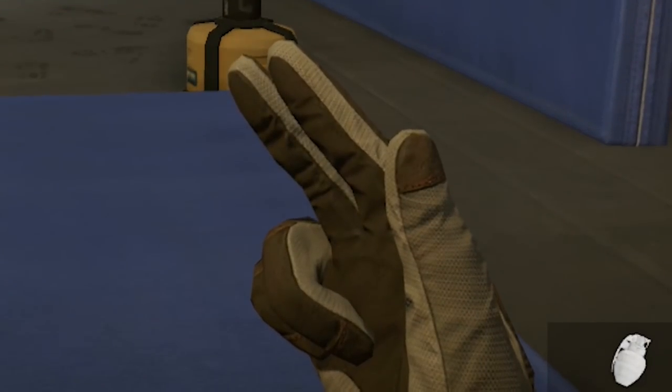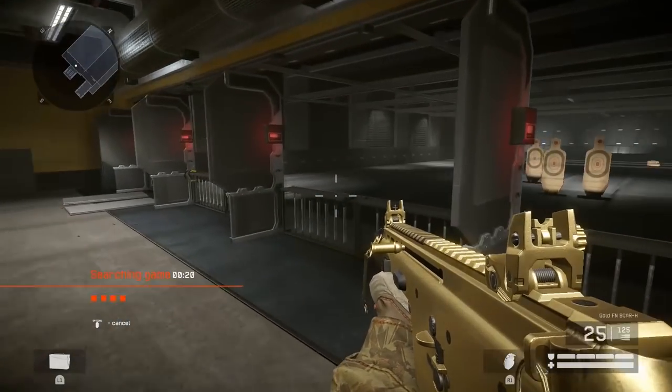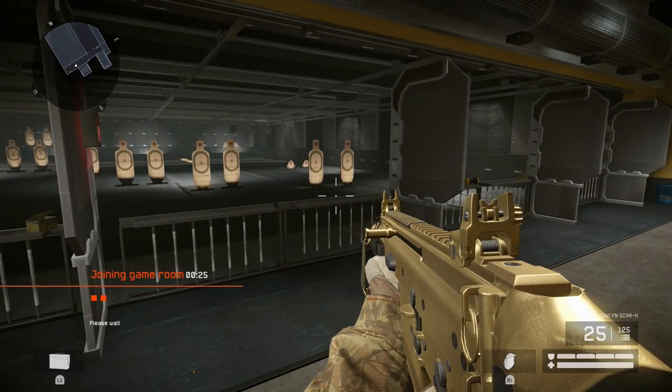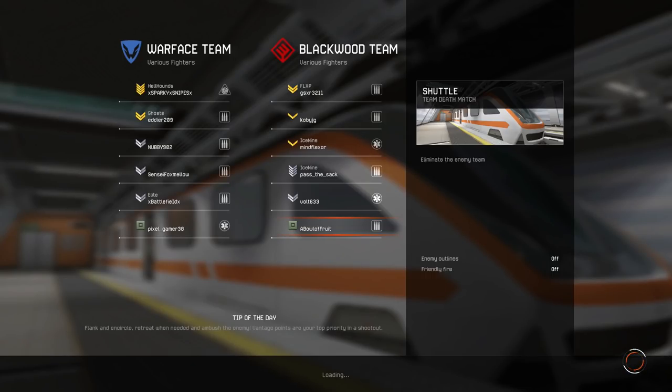Hey there, good-looking. Mind if I get your number? Talking to you, big boy. Now, if you want to be able to play this game before it's released on September 18th, all you gotta do is buy the Founder's Pack. You'll unlock unique weapons and skins — see my Golden Scar. And those are only available at the beginning. Get into the action by clicking the link in the description below.